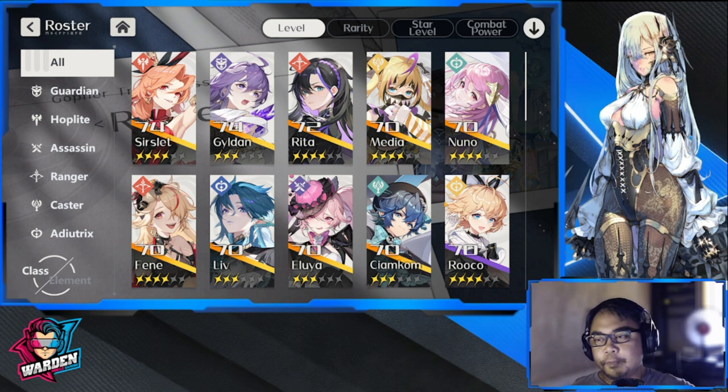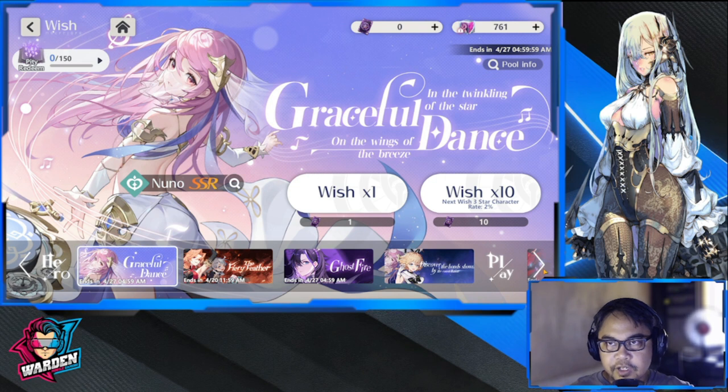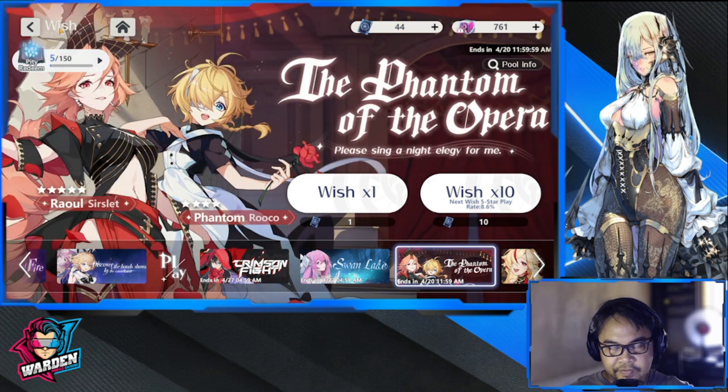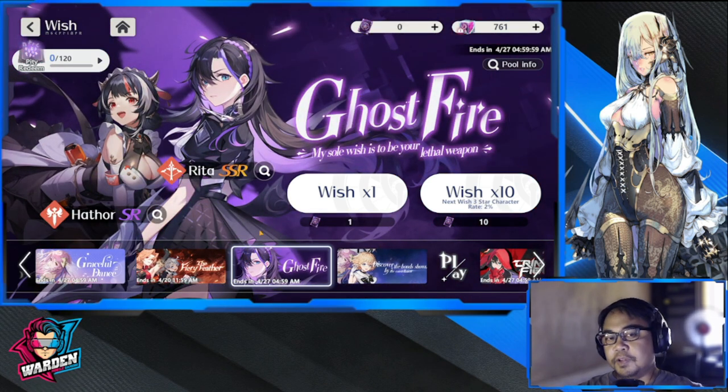That's it guys — hopefully you like this video! I'll probably do more summons in the next new banner coming up. As for the wish shop, I'm at 44 — pity is only at five, so I'll leave it as is. I got all what I wanted: a copy of Eluja, a copy of Nunu, and also Motesshu. Very happy with my pull! Thank you very much for staying this far — take care, stay safe, this is the Warden and I'm out!